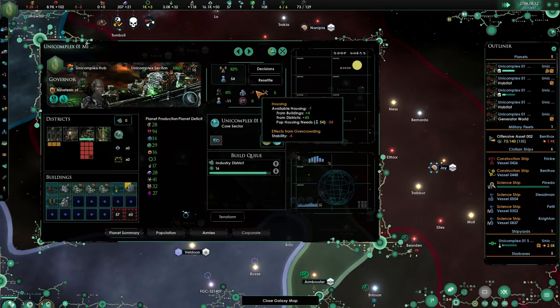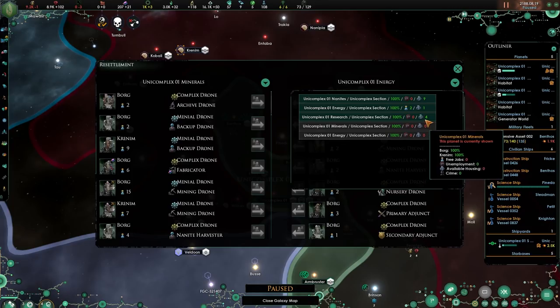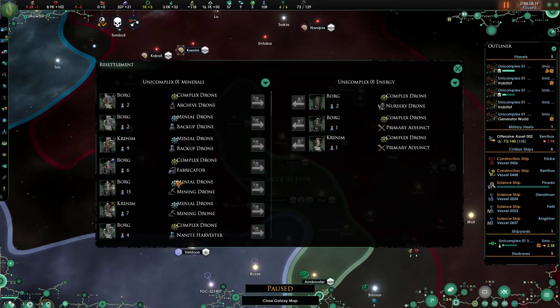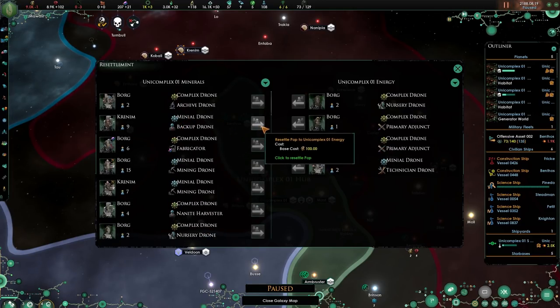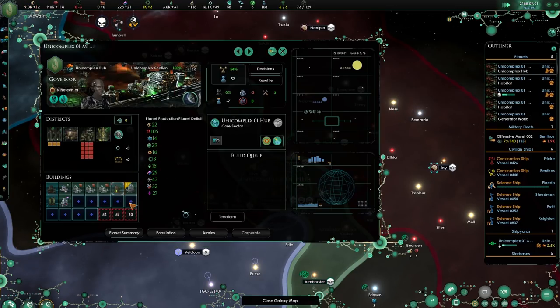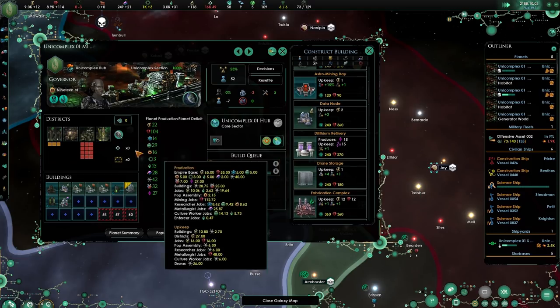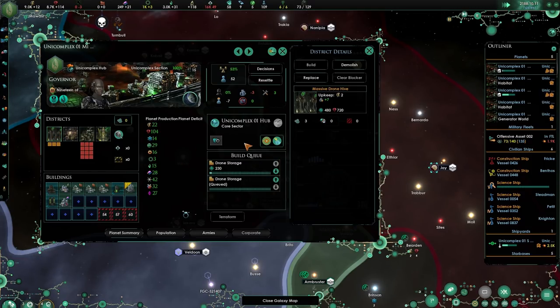Let's resettle - there are 4 people here with no jobs, and 2 jobs over here. Now I'm out of jobs. It's fine - the housing will be done. We do want to start working on housing. Let's wait until those are done and we'll get rid of the massive drone hives.